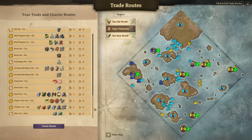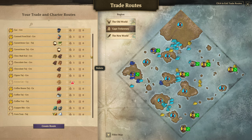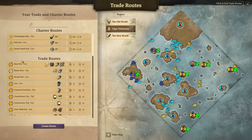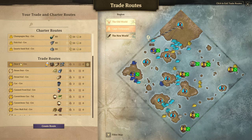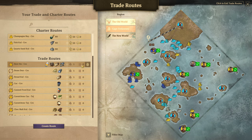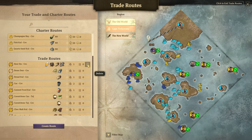If you have trade routes, you're going to see this screen right here that shows all of your routes. The information here is pretty self-explanatory — it shows the name of the route. The game auto-names any routes that you don't give a unique name to, always giving it the name of the first good on the route and the three letters of the first and last station. It shows you everything being traded, how many ships are assigned, if any ships are paused, and you can also delete a route.